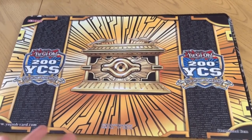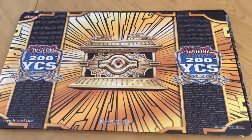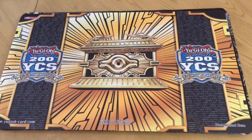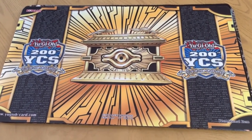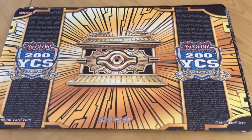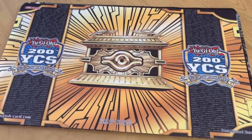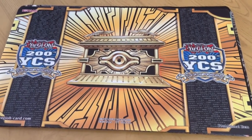Now we get into the more nitty-gritty of this collection. We've got the 200th YCS mat — and that's why I want one of y'all to hit me up if you end up going to the 250th YCS, because we want to keep the collection alive. We have the 100th and the 200th; I don't know if they ever did a play mat for the 150th. I really like how the 200th has the names of all the YCSs on both sides, though I actually like the 250th YCS mat much better.